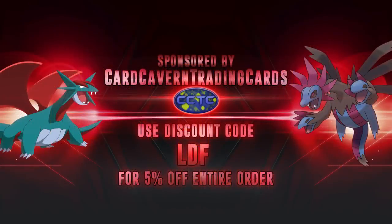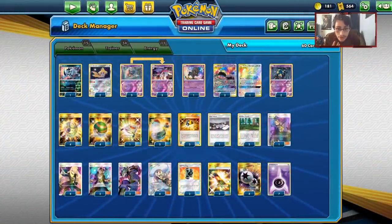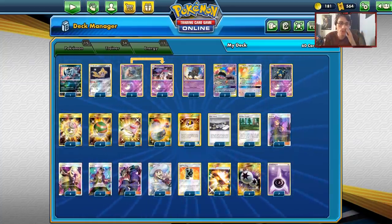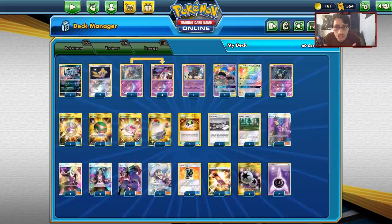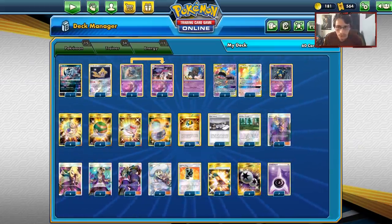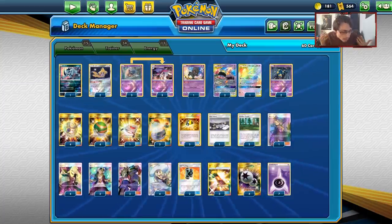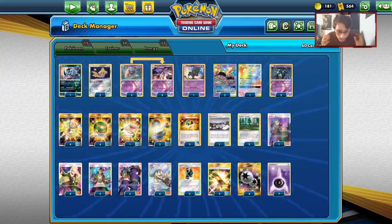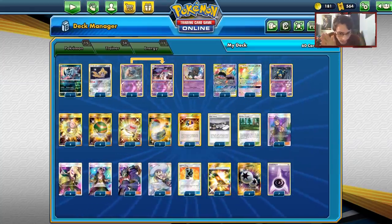Shout out to the sponsor Card Cavern TCG. If you're looking for any PTCGO codes for any set - whether it be Team Up, Unbroken Bonds, trainer kits, elite trainer boxes, or GX box codes - Card Cavern has them all. When you buy from Card Cavern TCG you can use code LDF to get a 5% discount on your order.